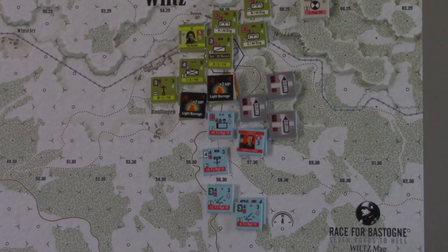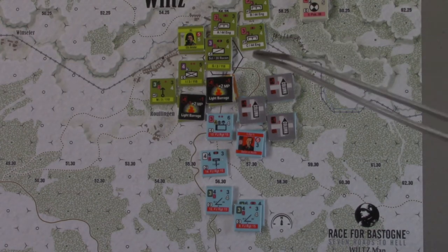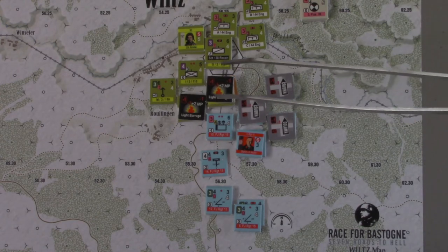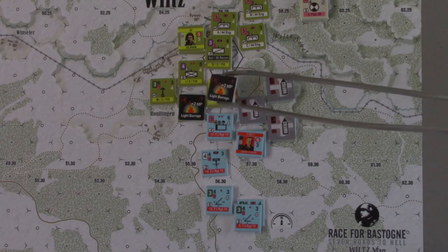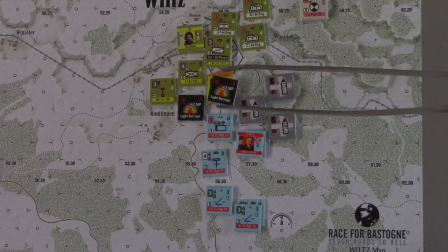Alright, now the Germans are banging on the outside of Wiltz. We did get a suppression result here, and the Allies tried to convert it — they didn't want to spend another command chip — but they failed to convert it, and it became a cohesion hit.